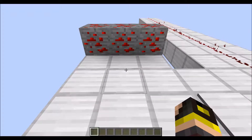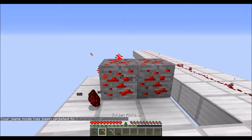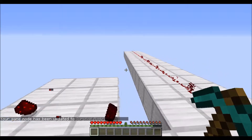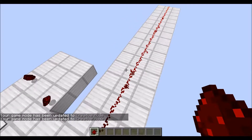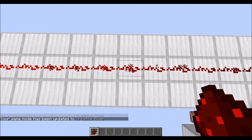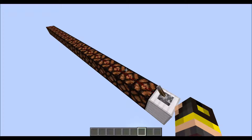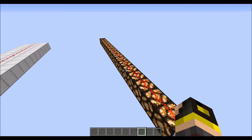Redstone can be found below Y16 and is obtainable by mining with an iron, gold, or diamond pickaxe. Once obtained, redstone can be placed on any solid surface and transmits power, losing 1 strength for each block it travels. The highest power it can transmit is 15 and the lowest is 0. Since redstone loses 1 strength for every block it travels, once fully powered it can travel 15 blocks without being depleted.